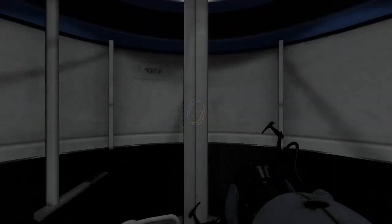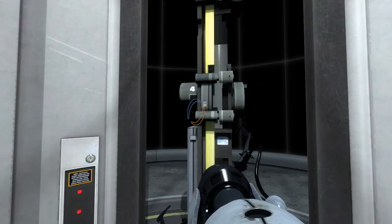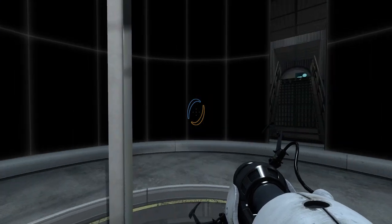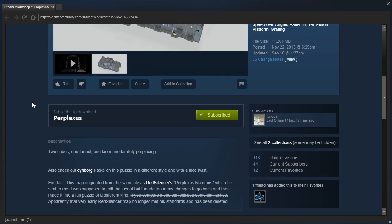Hey guys, I'm LB, and it's not every day you see these screens all black. I think that's because this map is quite challenging. It's Perplexus by Tonsica. Tonsica makes difficult maps, that much I know. Two cubes, one funnel, one laser. Moderately perplexing. I think we're gonna find out just what 'moderate' means when we get into the map.